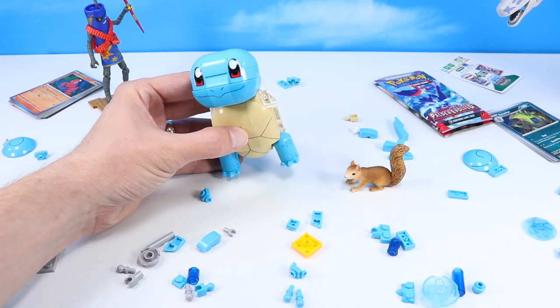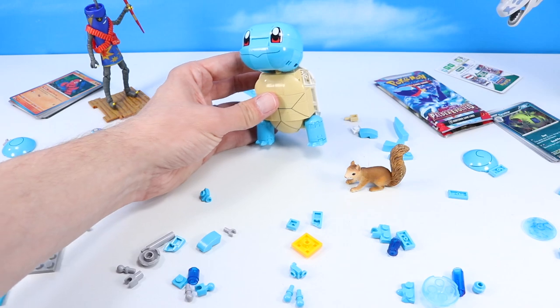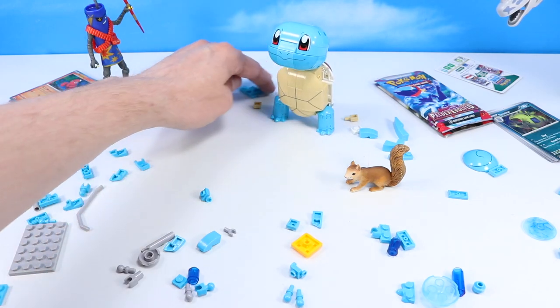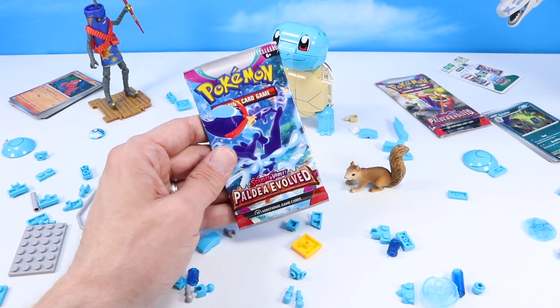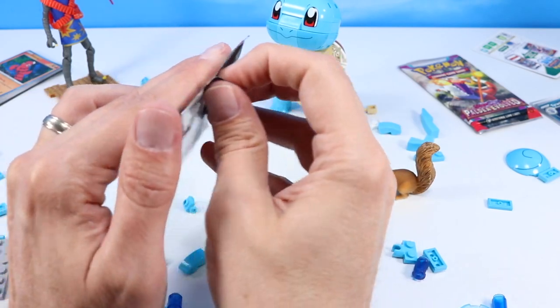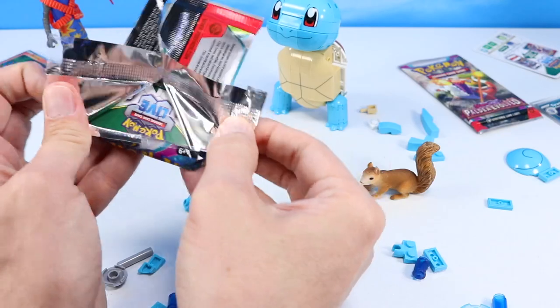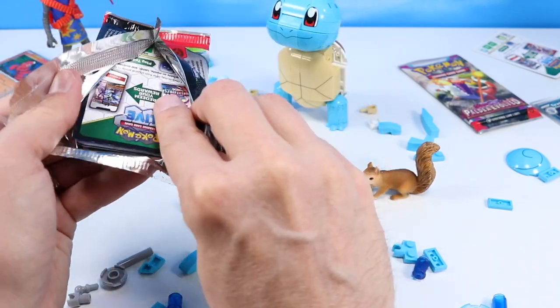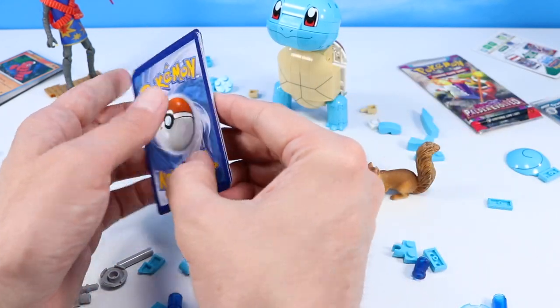And we've got our Squirtle up on toes — a little bit unstable with that Squirtle tail missing, but we'll get that in the next stage of the build. Looking good, Squirtle. Couple more booster packs to go. Anything else special will we find? It would be really cool to find at least one more illustration rare or an EX card. I may have spoiled a little there.